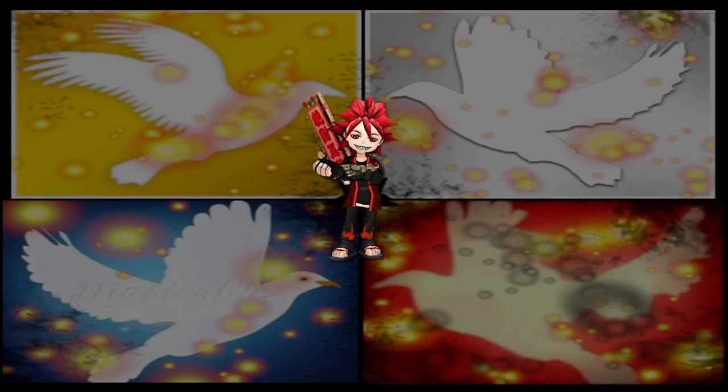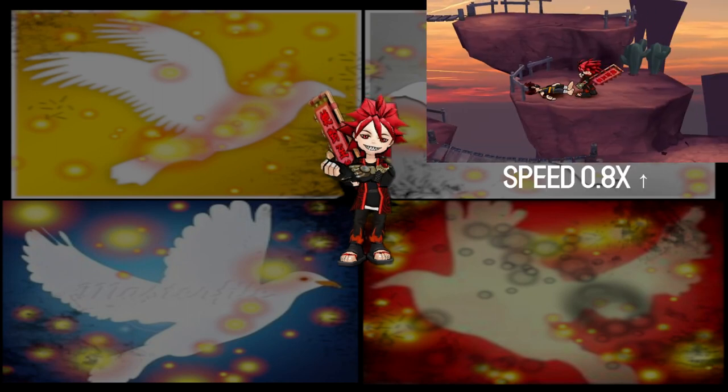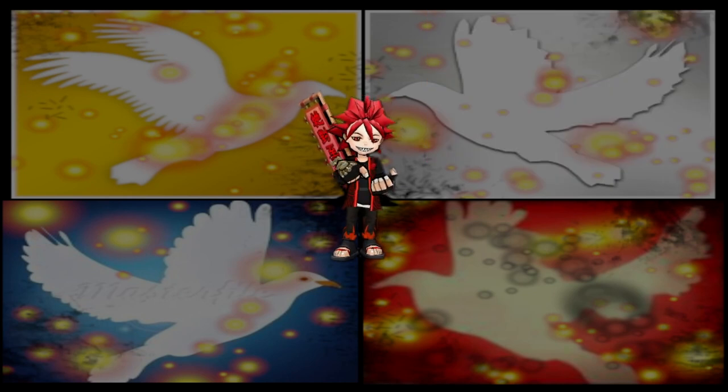Another scroll that has an alternate counter animation is Kingpin, where the user taunts the attacker, but if attacked at the start of it, the user grabs the attacker, pulls them around to the back of the user, and kicks behind them, making them fly away from the user behind wherever the user was facing.